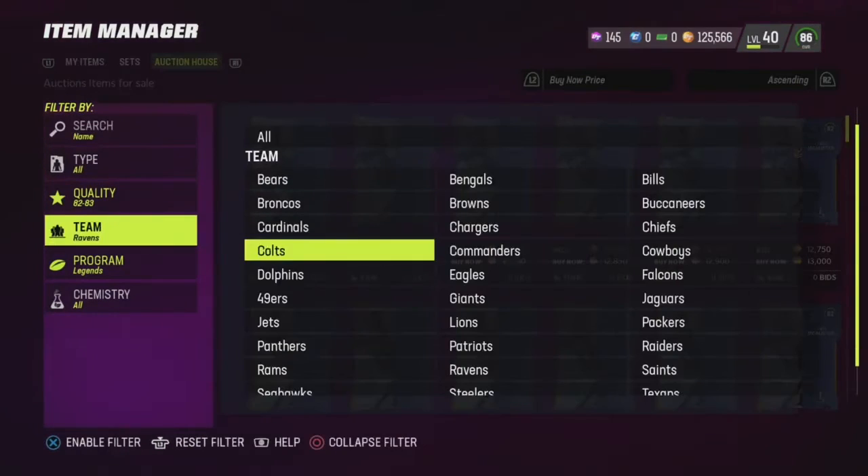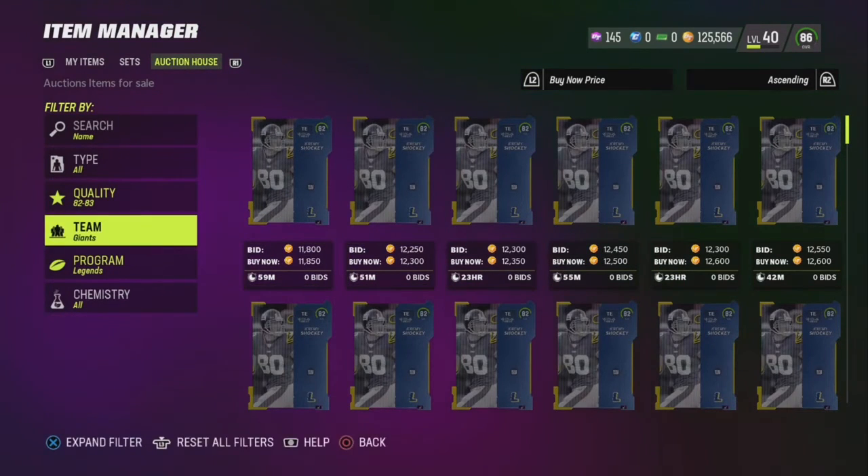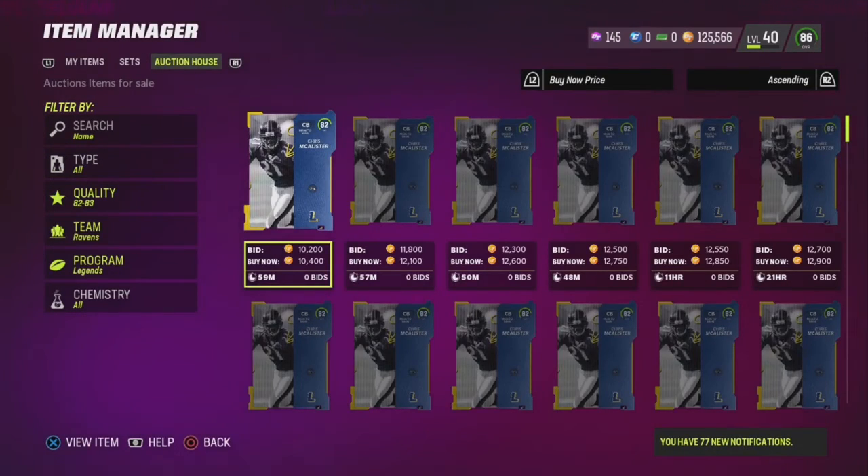And even the other ones like Bettis that I was checking in the first filter just to see — but he was a little more expensive. Just filter back and forth through those teams, snipe them for under 11,500, and you're straight. You're going to be making profit and getting your 89 overall legend.